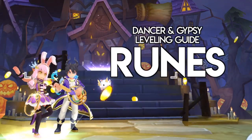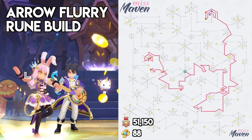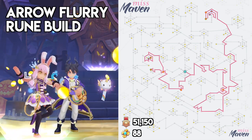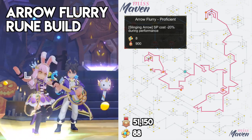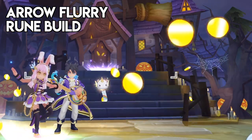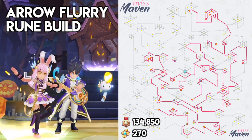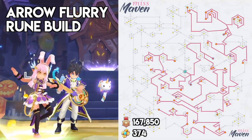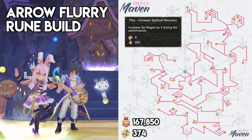Now let's go to runes. Runes are vital for the dancer and gypsy class as they increase the damage output of Arrow Flurry and Arrow Vulcan. For the Arrow Flurry build, you may follow this rune path. The minimum requirement is 51,150 contribution and 88 gold medals. This path activates all the Arrow Flurry and Power runes which increase the damage of Arrow Flurry by 8% each, and the Arrow Flurry Proficient runes which reduce SP consumption during a performance. Other runes to further enhance Arrow Flurry damage are Elemental Arrow, Dex, Int, and Int Switch runes — requiring a total of 134,850 contribution and 270 gold medals. For SP sustainability, you may get the Service for You Arcane runes and Play Increased SP Recovery runes which increase SP regen when using Service for You.